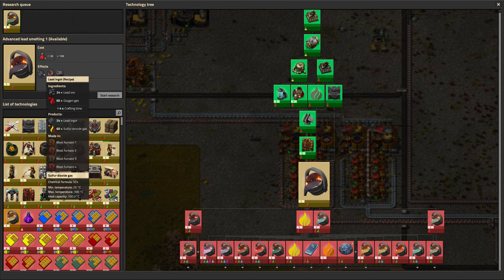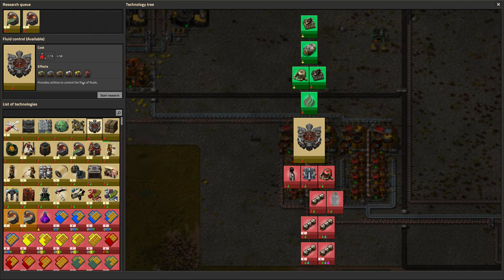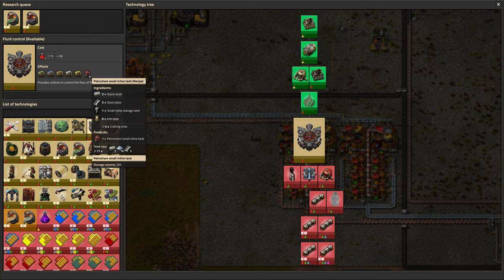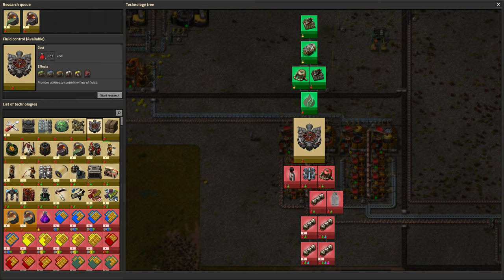Lead is a little more complicated because we need oxygen gas, but we just researched the ability to make it, so we can do that as well. We should probably do fluid control so we get these inline tanks — it'll make it easier to store the gases we're going to produce. And these valves can help too.